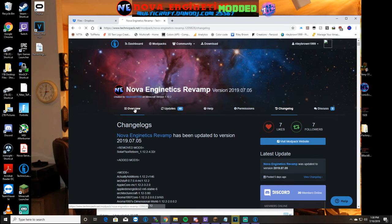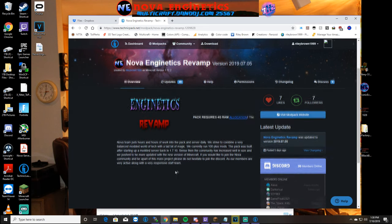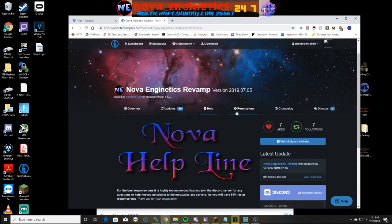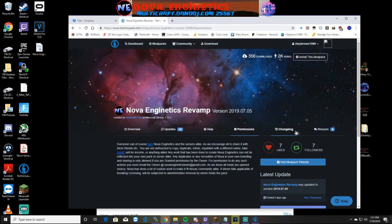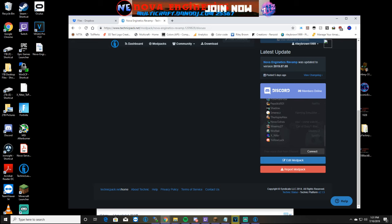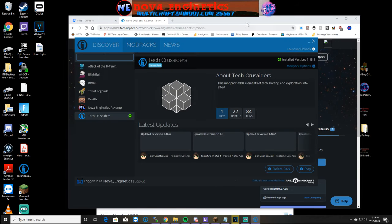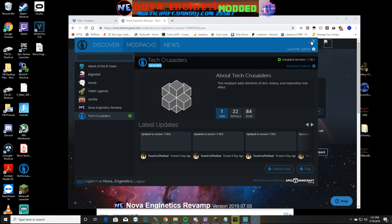The website also shows overview information about your modpack, an Updates tab that posts versions and timestamps, and a Help page you can design. There's a Permissions section for what you allow players to do with your modpack, a Changelog and Discussion tab, and with Discord connected it shows members online. Members who can't find the pack in the Technic Launcher can click 'Install this modpack,' copy the code, and paste it directly into the launcher to pull it up.